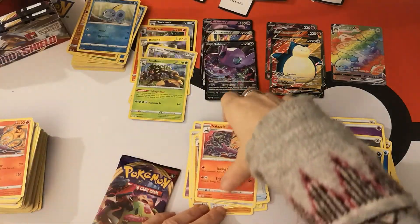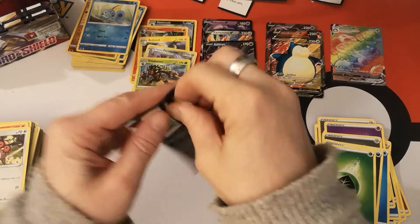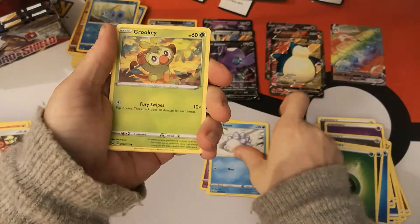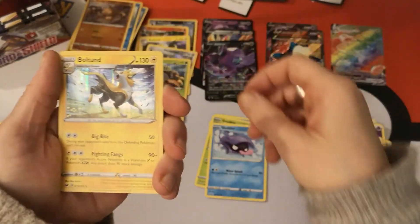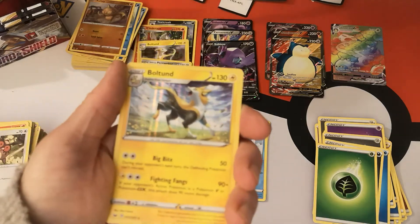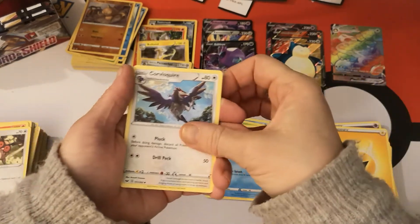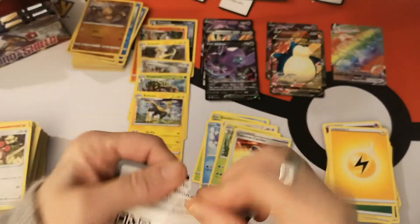Four packs left — we are counting down. We got a Galarian Zigzagoon, Munna, Snom, Grookey, Shellder. Reverse Holo Baltoy — oh hey, we got Boltund Holo again! He has two Holos — Boltund has two different Holo cards! How about that? We have a Lightning Energy, Corvisquire, Thwacky, Pokemon Catcher, and your code card. That is really surprising — two Holo cards with the same Pokemon.